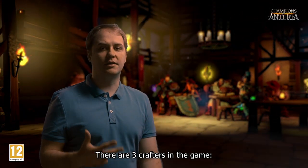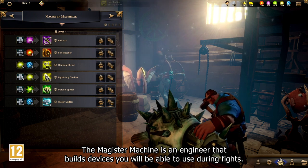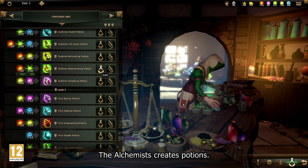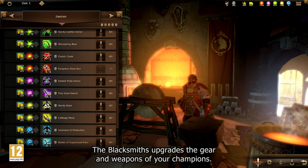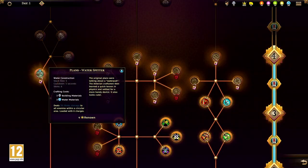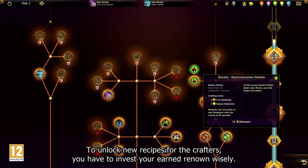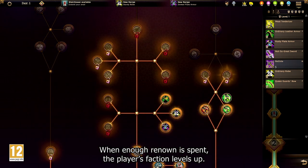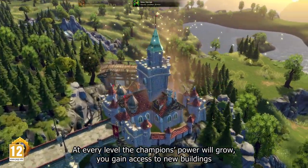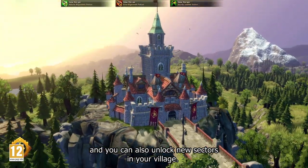There are three crafters in the game. The Magister Machinae is an engineer that builds devices you will be able to use during fights. The Alchemist creates potions. The Blacksmith upgrades the gear and weapons of your champions. To unlock new recipes for the crafters, you have to invest your earned renown wisely. When enough renown is spent, the player's faction levels up. At every level, the champions' power will grow. You gain access to new buildings and you can also unlock new sectors in your village.